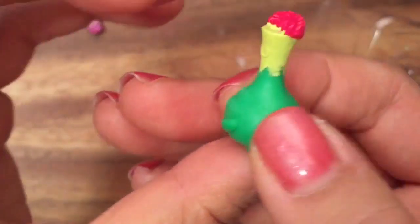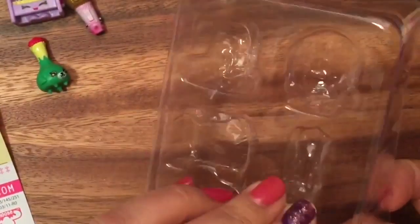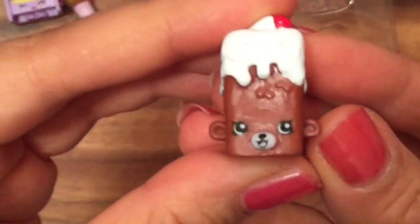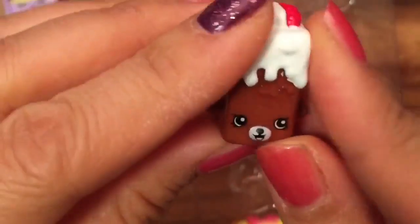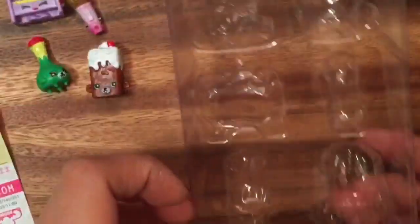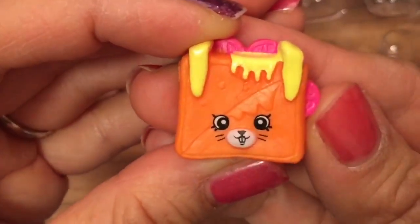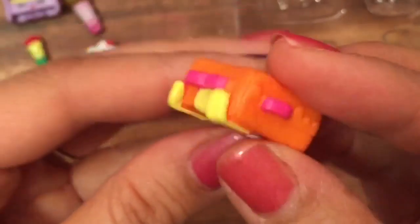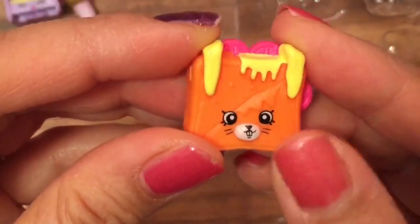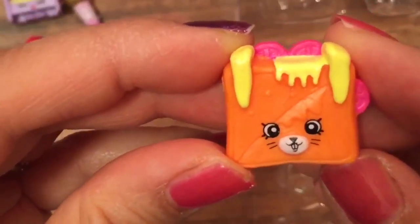Brittany Brownie is a common — she looks delicious with her little whipped cream on top and some berries. This is Tasty Toast and she is a common also, but this toast does look tasty! She has tomatoes sticking out of her and some cheese — maybe she's like a grilled cheese sandwich.